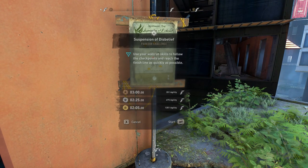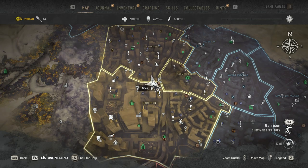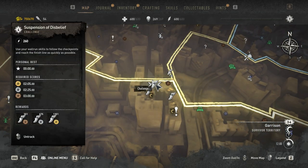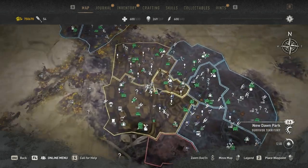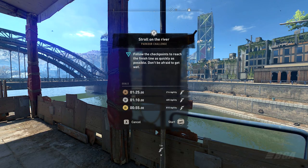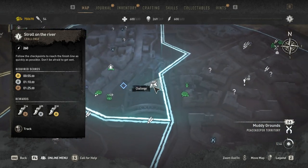The third challenge is called Suspension of Disbelief and can be found in the Central Loop. The fourth challenge is called Stroll on the River and can also be found here in the Central Loop.